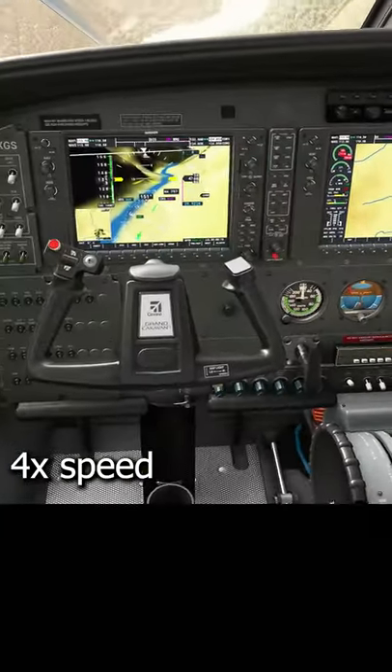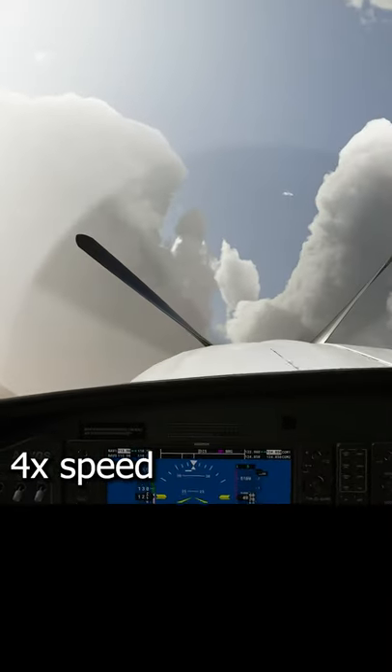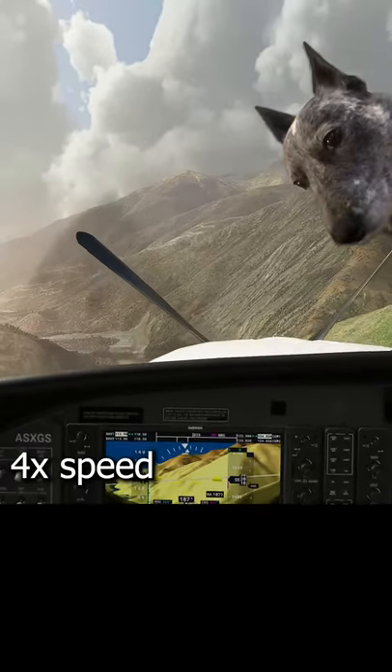Welcome back everybody. We're attempting another of the curated landing challenges in Microsoft Flight Simulator today. Why is my propeller not spinning and why do none of the internal levers appear to work? Who knows? Perhaps it's another feature of the simulation.